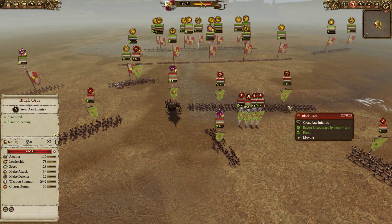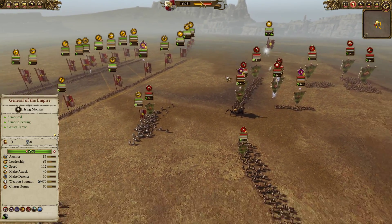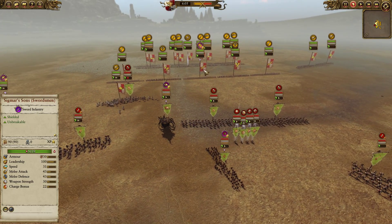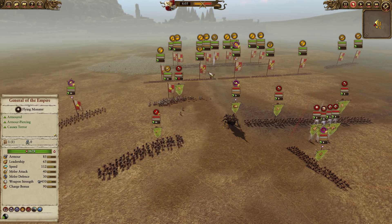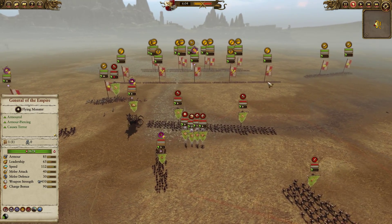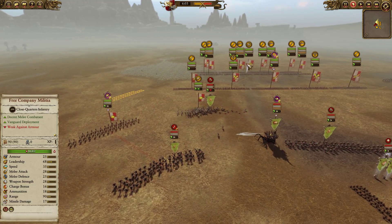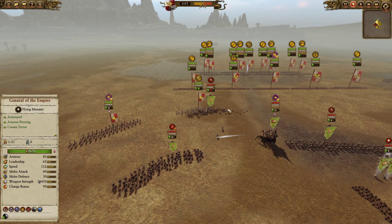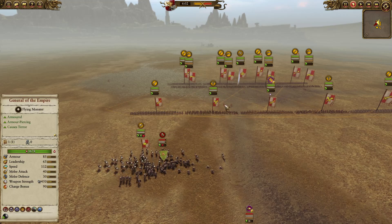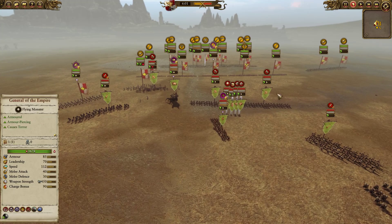Against the Empire, you generally don't need super elite infantry. Typically, low-tier infantry will trade fairly well just because Empire state troops aren't great. Flagellants have zero armor and pretty much everything except Greatswords is not excellent in terms of infantry. So low-tier infantry of other factions can and will beat a lot of Empire basic infantry like Swordsmen and Flagellants. You don't necessarily have to go super elite like this.